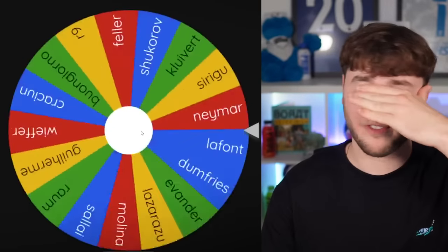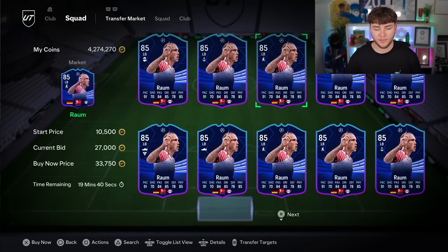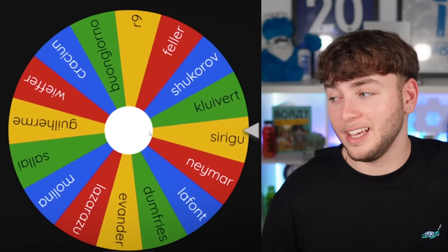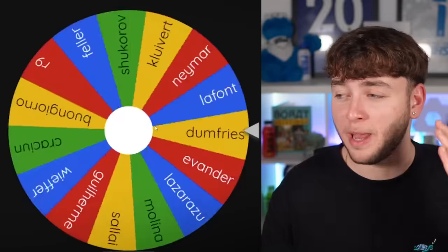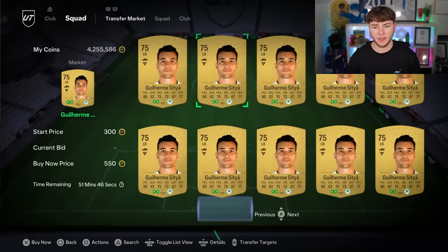Three remain. If R9 goes as well, I'm actually going to lose it. It's Roam for 33,000 coins — goodbye. Two more spins remain, my heart rate is so high. It's Sirigu — see you later, champ. And last but not least, the last player being discarded is Wilherme. Goodbye.